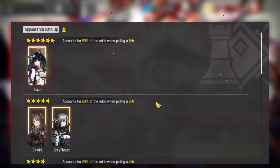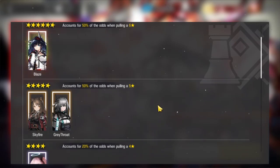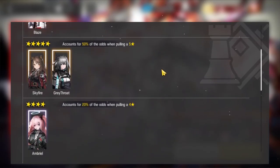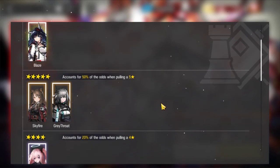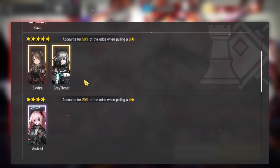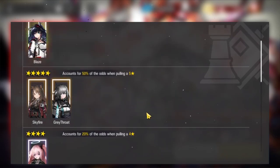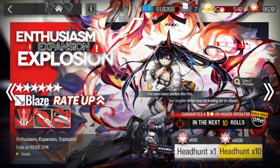This banner is gonna be all about 6-star Blaze, but we also have 5-star Greythroat, 4-star Ambriel, and 2 new operators - Skyfire is in there too. Greythroat is actually a pretty good sniper if you don't have the likes of Exia, Blue Poison, or Platinum - you're gonna love Greythroat. Ambriel is new as well, might as well grab her up. And Blaze - yeah, Blaze is amazing.